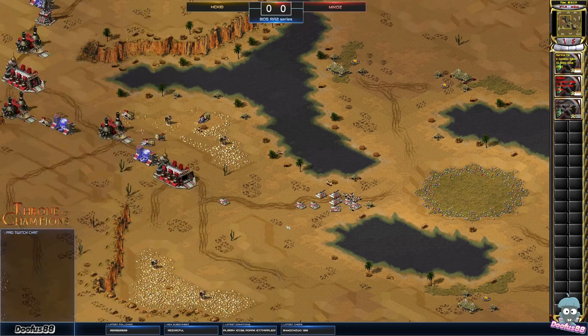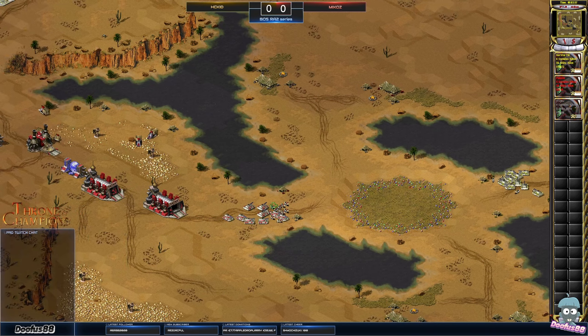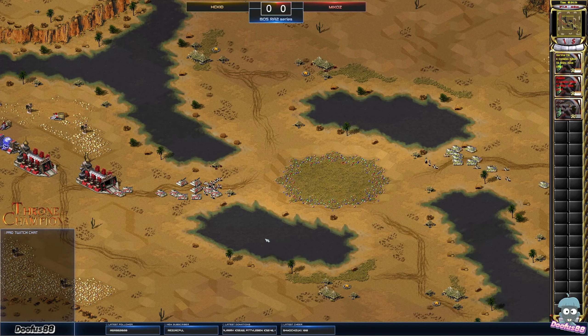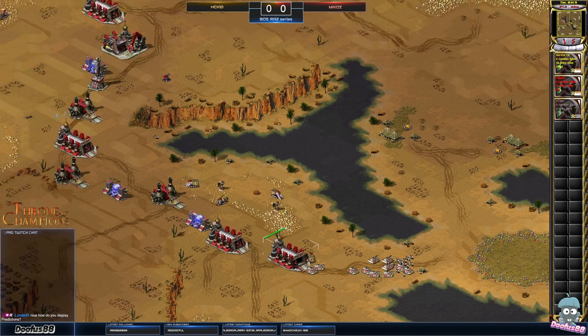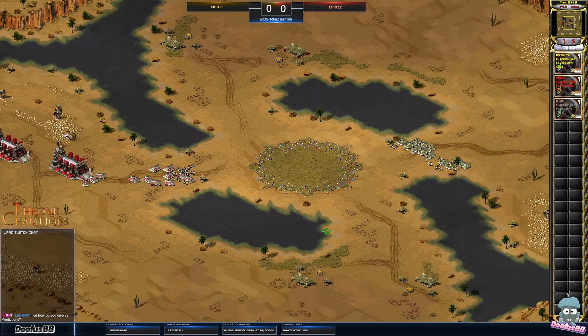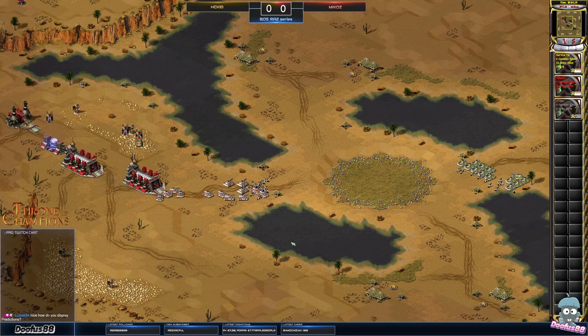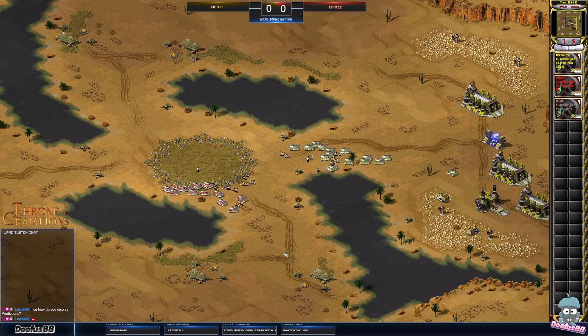Mikos is pulling ahead in tank numbers here, getting around the center. Not singing of dogs though — he's not called the dog for nothing, so few dogs compared to the normal rhinos. Mikos sneaking in a miner from the war factory there — pulling out a Woody. Good micro from him, sending two miners straight away from Mikos up top left.